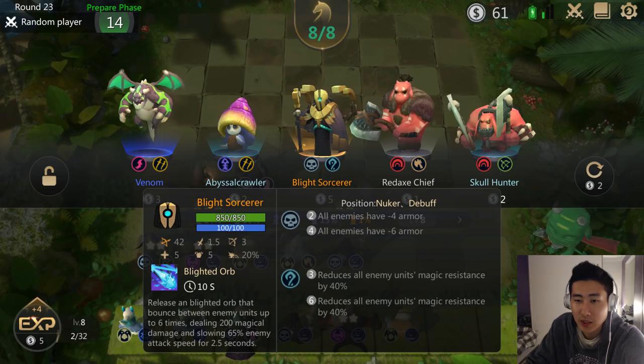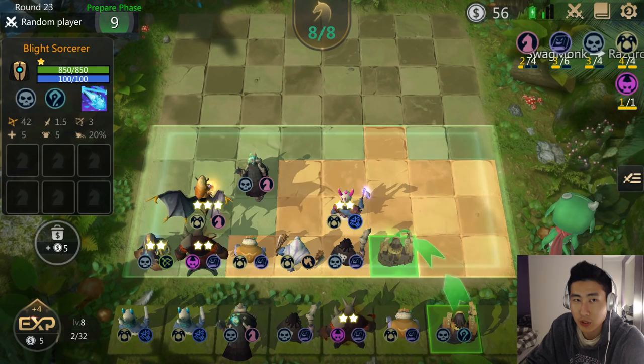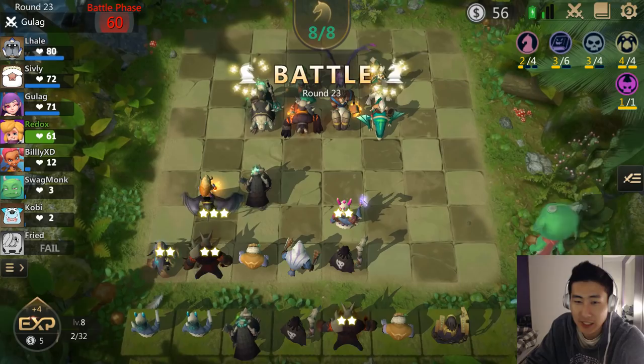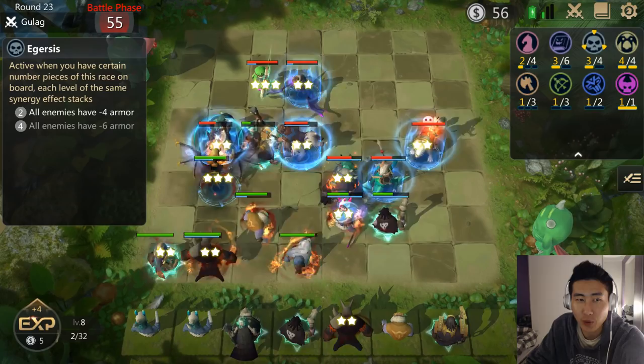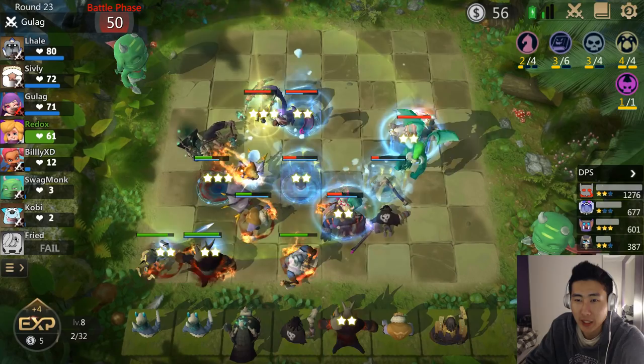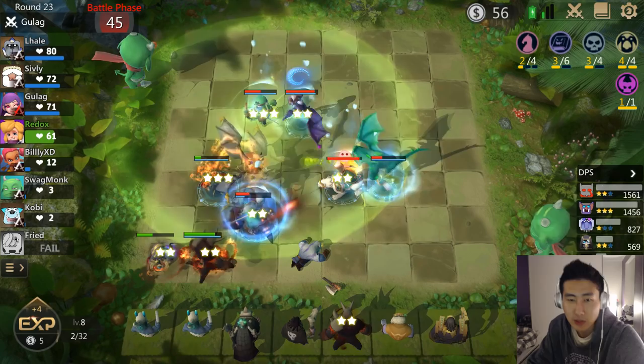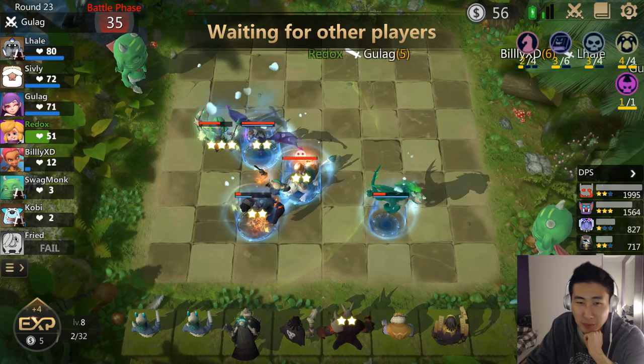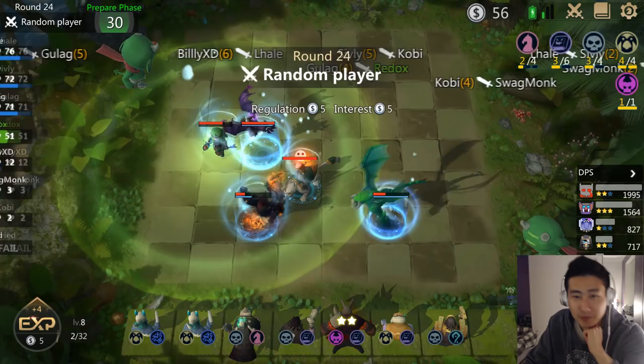I should use my items. The Blight Sorcerer — that is another undead Gursus unit. I want to make room for the Gursus four-piece combo with the Blight Sorcerer, but I have to kick someone out. I can't kick anyone out — I have the full four out of four combo so all enemies would have minus six armor. The problem is I'm not getting the third Soul Reaper for a two-star, and I'm not getting the third Evil Knight — those two units at two-star would have probably won me these rounds.